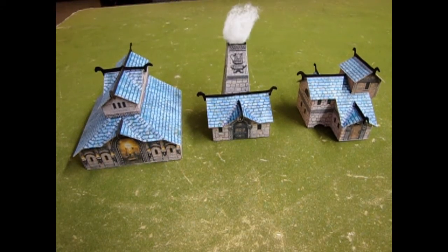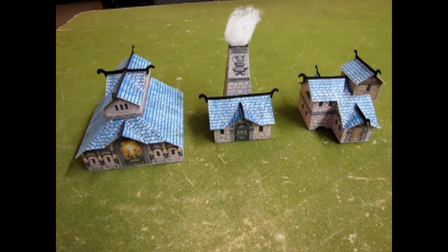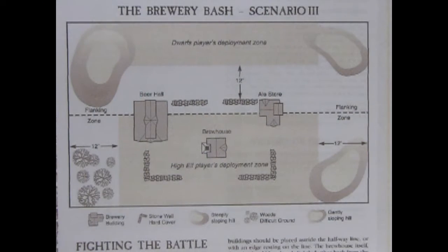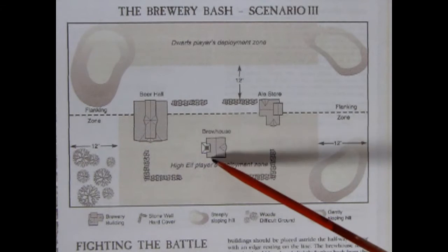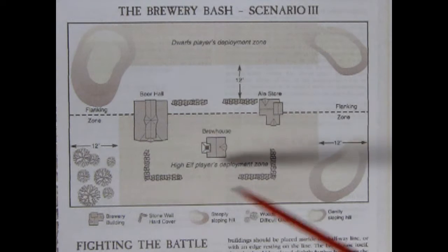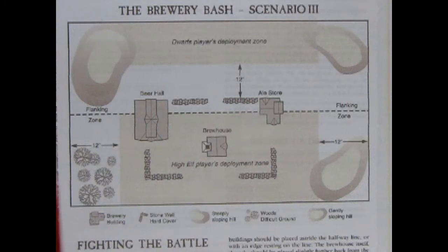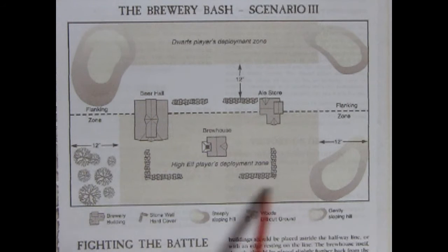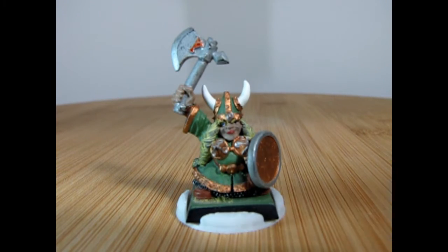I was also able to download the PDFs of the original buildings and build them up, and this is what they look like once finished. The map for the Brewery Bash, scenario number three, actually does show where each of those cardboard buildings goes, as well as locations for stone fences, some little hills, trees, and the dwarf player's deployment zone and the high elf player's deployment zones.